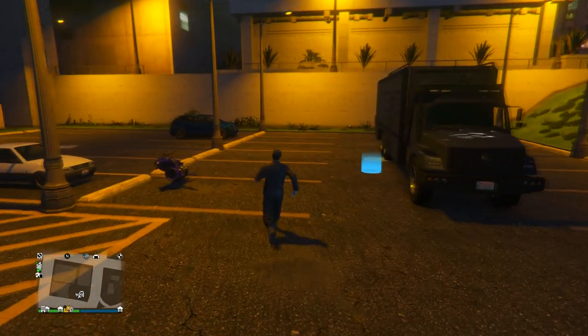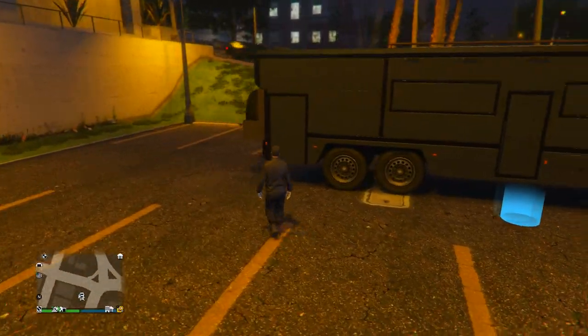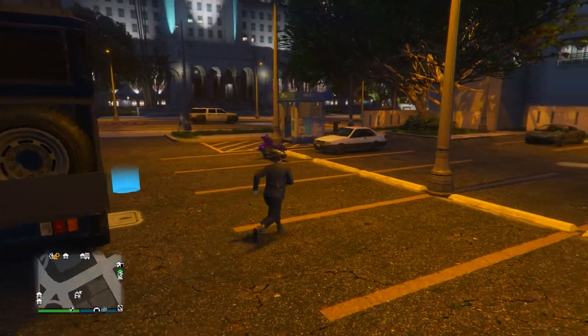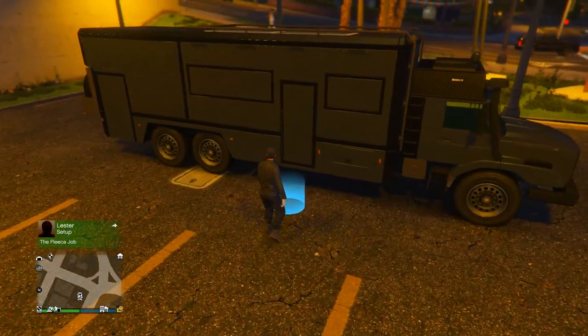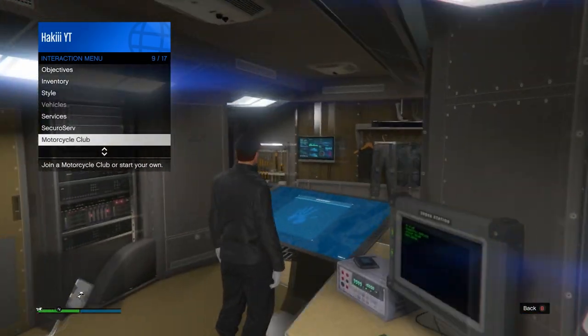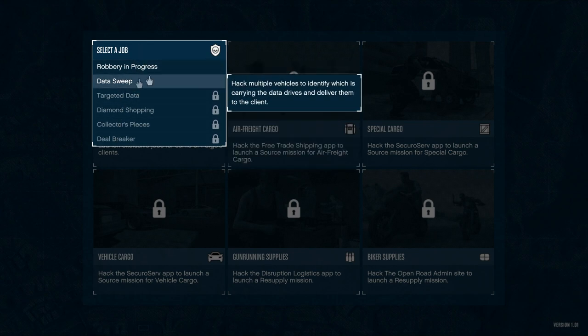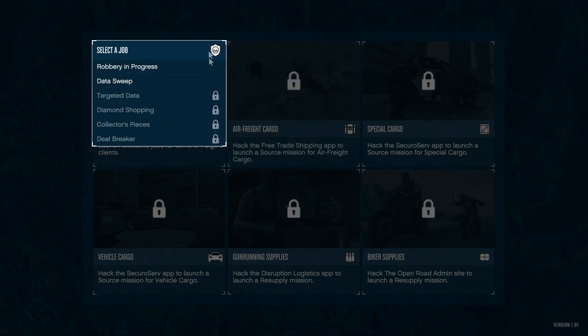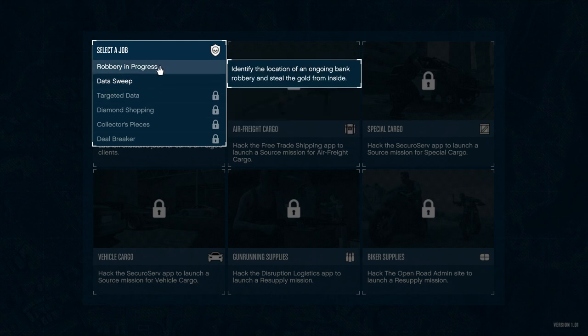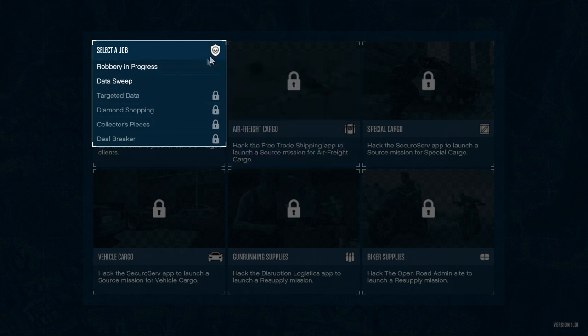To start off, call your Terabyte through the interaction menu. If you don't have the Terabyte that's fine — there are many other things later on, like the MOC. Once you're in your Terabyte, register as an MC President or CEO, then press right on the D-pad to access the touch screen. A really good option is client jobs — Robbery in Progress and Diamond Shopping are both pretty good and they all pay roughly the same amount.